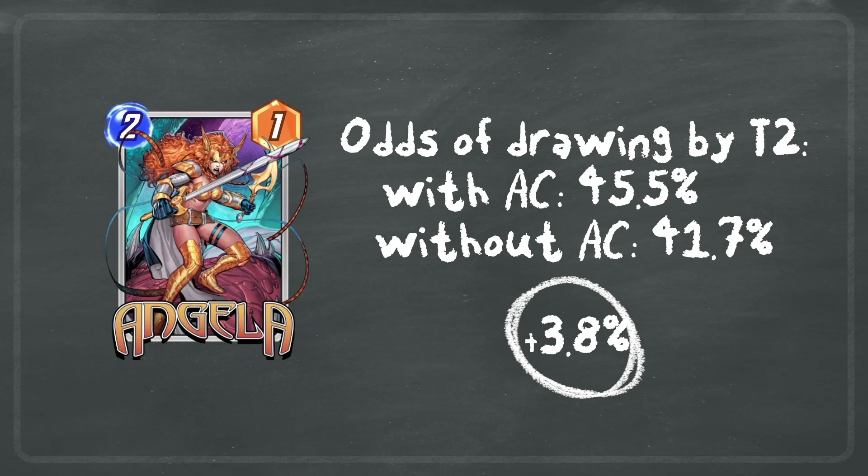The next example is Angela, who is best drawn on turn two so that you can consistently play cards to her location. With America Chavez it's a 45.5% chance to draw her by turn two. Without America Chavez it's 41.7%, so this is a difference of 3.8% in our favor.